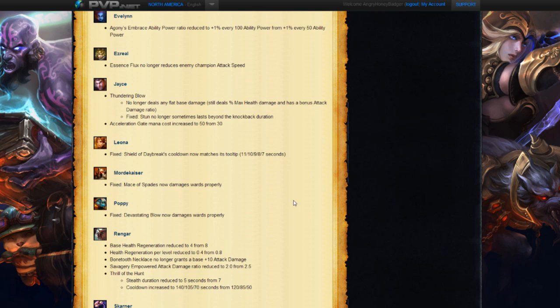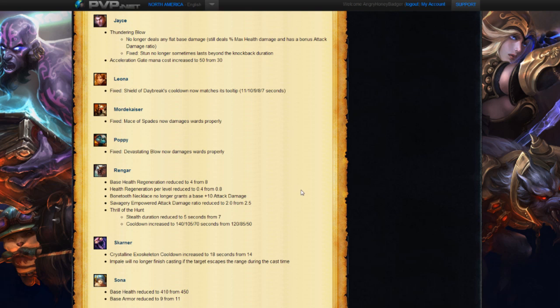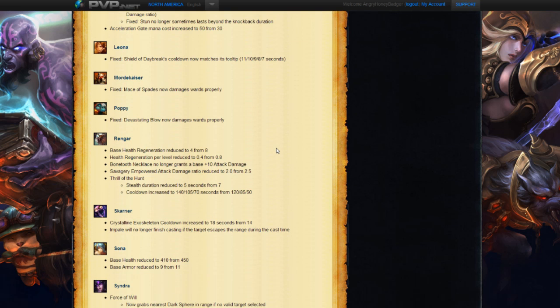Next we have a change to Leona — they fixed the Shield of Daybreak's cooldown so it now matches its tooltip. For Mordekaiser, they have fixed the Mace of Spades so it now damages wards properly. Poppy is also seeing a fixed Devastating Blow, now damaging wards properly. A couple little fixes there for those folks.